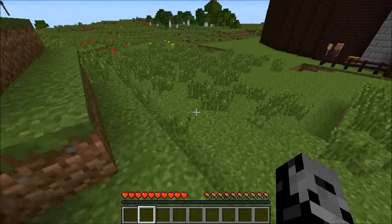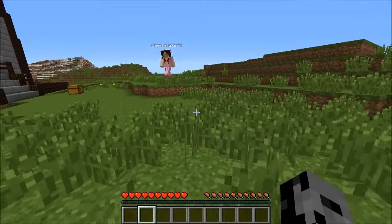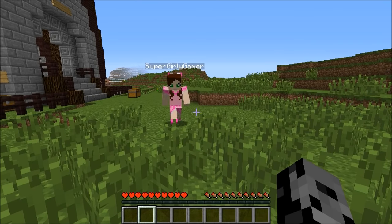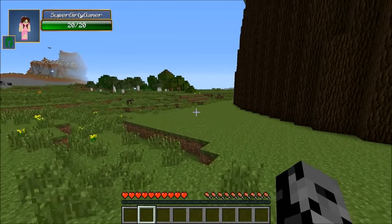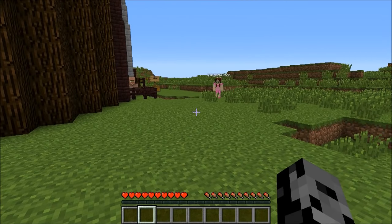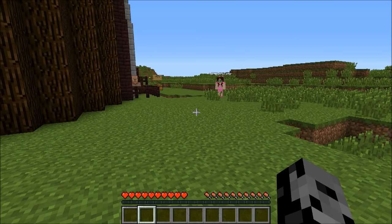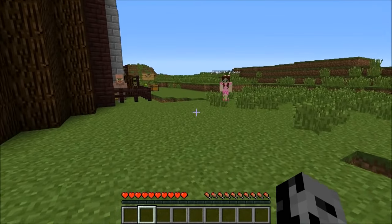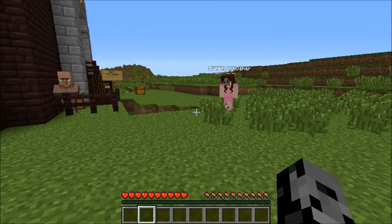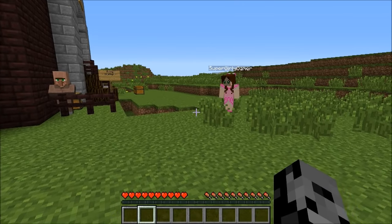Before we get started, thank you so much - the support has been awesome in this series, we seriously have the best fans ever. Today we're opening green lucky blocks, they're different than the yellow ones with a bunch of new stuff. We'll open lucky blocks, get awesome items, fight mobs to the death - whoever survives the longest is the winner.